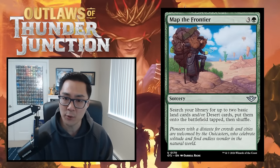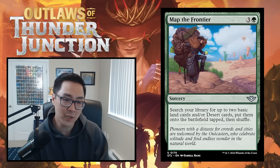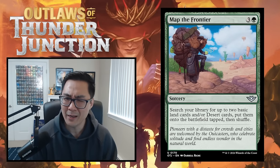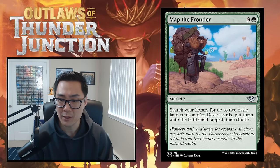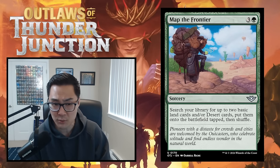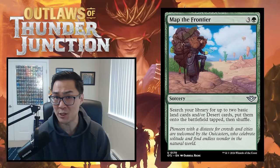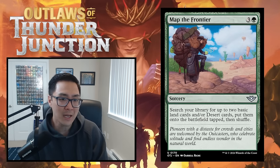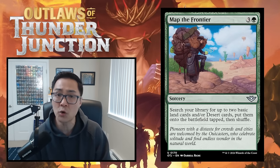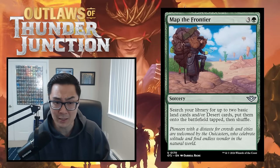We have Map the Frontier — three and a green sorcery. Search your library for up to two basic land cards and/or desert cards, put them onto the battlefield tapped, then shuffle. This Explosive Vegetation-style effect is simply far too slow for modern magic. It's nice that it can also grab deserts, so if you have a really desert-centric deck you might play it. But for now, I'll give this a D until proven otherwise. If the format ends up extremely slow and desert control is a thing, I can see playing it, but spending four mana to add lands is not what you want.